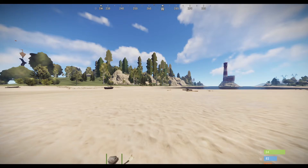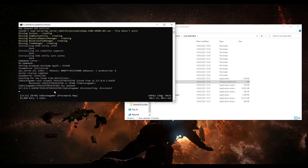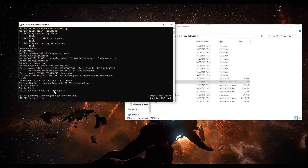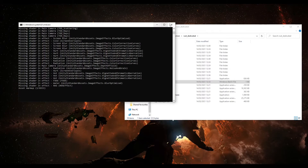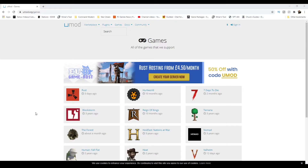Now let's install mods. Exit the game, then in your server console type 'quit' to shut the server down. It will start looping through the install process again — as soon as you see that, just press X to close it. Next, head over to umod.org/games — I'll put a link in the description. Click Games at the top, then search for Rust.